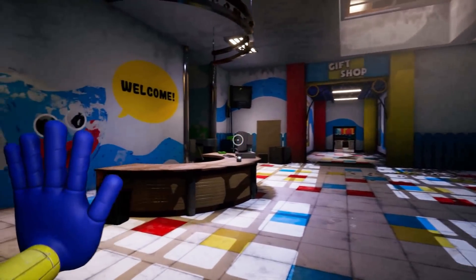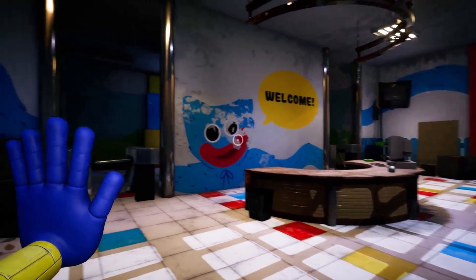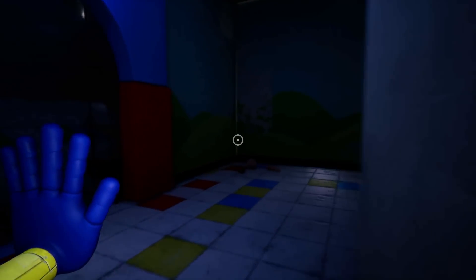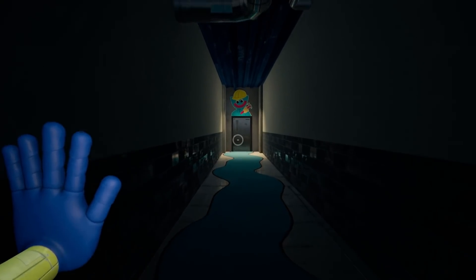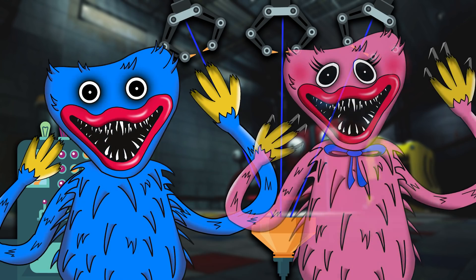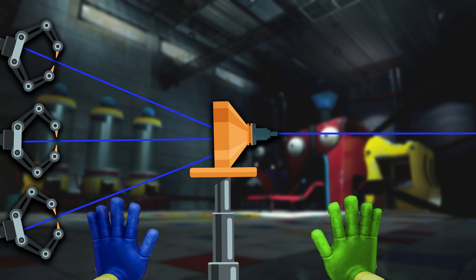So far in our character concept series our protagonist has faced a whole bunch of frightening toy characters. They've done their best to survive and outsmart these twisted creatures. As they've travelled through the Playtime Co factory they've found themselves in a number of interesting areas and facilities. After exploring around they've come across the fabrics and fur section of the factory — the part that manufactured all the synthetic fibers and fur for Huggy and Kissy's soft fluffy bodies, with large machines that spun fibers and sewed their bodies together.